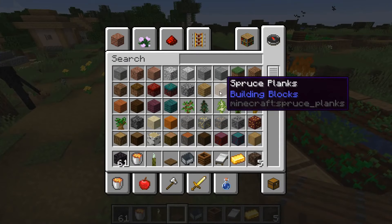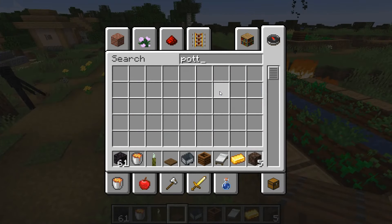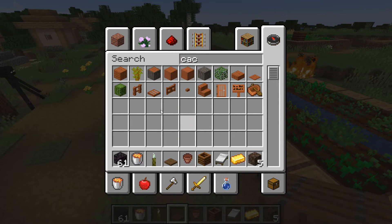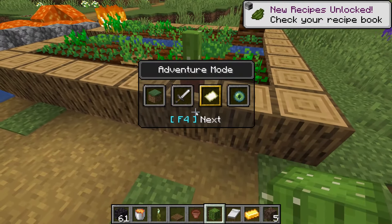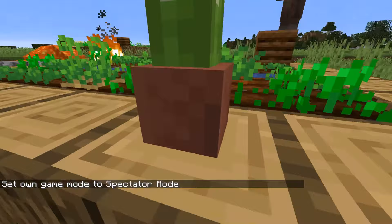The potted cactus — if you have a potted cactus, get a flower pot and a cactus like this and then put them in here, then the bottom texture wouldn't be rendered, but now apparently it is. So if you go to spectator mode and go in here...